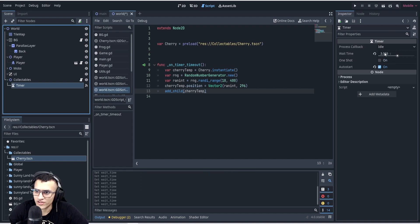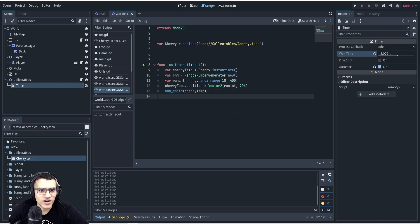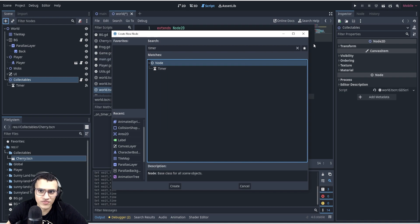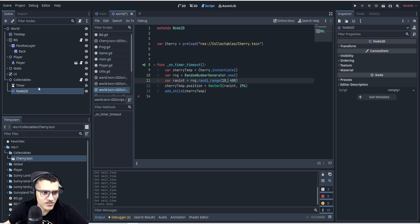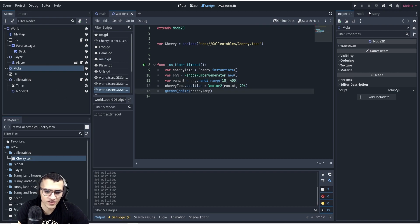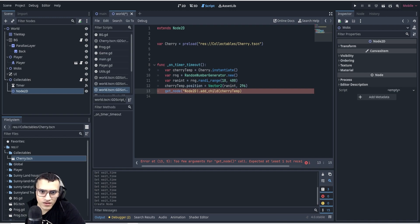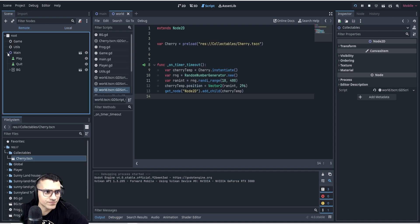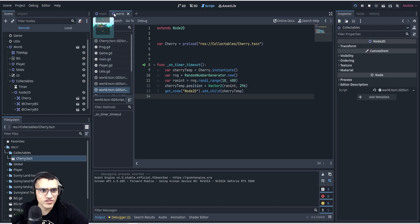You can also change the timer wait time to three or four seconds — whatever you want. That's the timer, and we've learned how to add children. One other tip: let's say you want to spawn all children into a specific node instead of the collectibles node. You can say get_node('Node2D') dot add_child(cherry_temp) to add children there instead. Let's play and go to Remote — we can see all the cherries being added to Node2D.